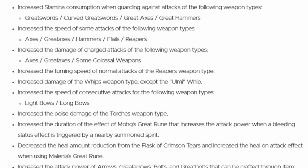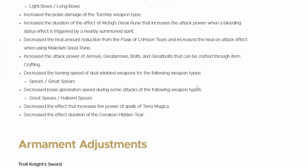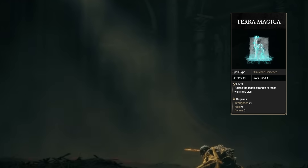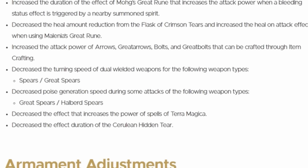They've increased the attack power of arrows, great arrows, bolts, and great bolts that can be crafted through item crafting, which builds nicely on the bow buffs. They've decreased the turning speed of dual wielding spears and great spears, decreased the poise generation speed of some attacks from great spears and halberds. Terra Magica caught a nerf — they decreased the power of spells within its area. The Cerulean Hidden Tear also got nerfed with a decreased effect duration.